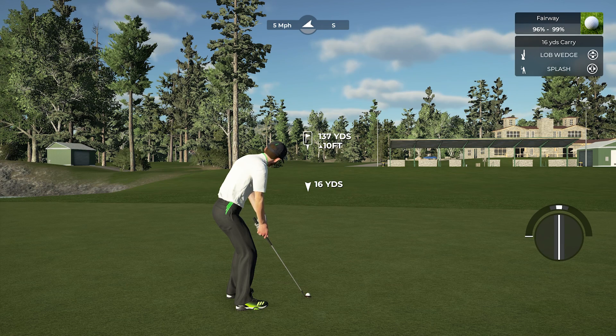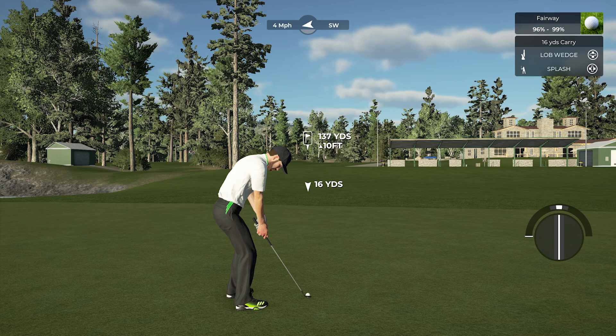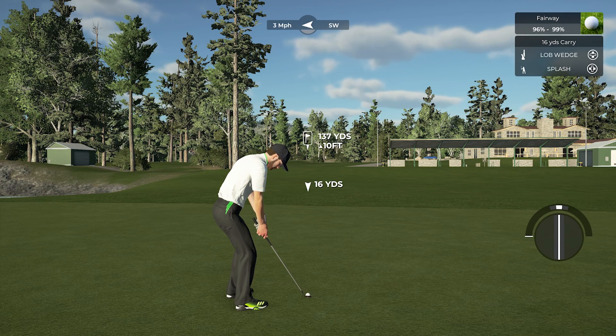Now, keep in mind — splash shots are designed for the bunker, just as in real golf. They should not be easy off the fairway. So the splash change, I think, is a really good change. If we talk about having a simulation game on higher difficulty levels — say Master difficulty and beyond — if you try to hit a splash shot from the fairway and you miss that shot, it should be very punishing.